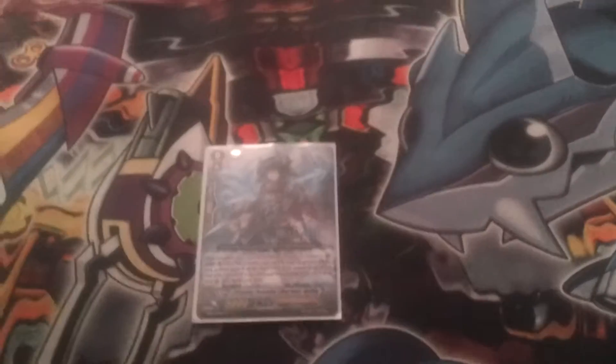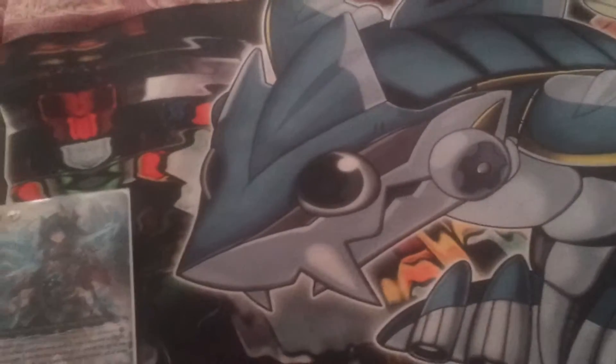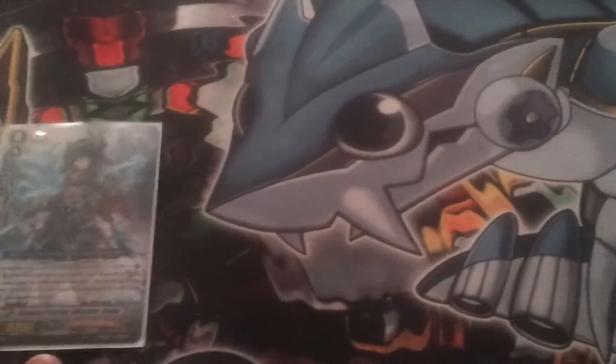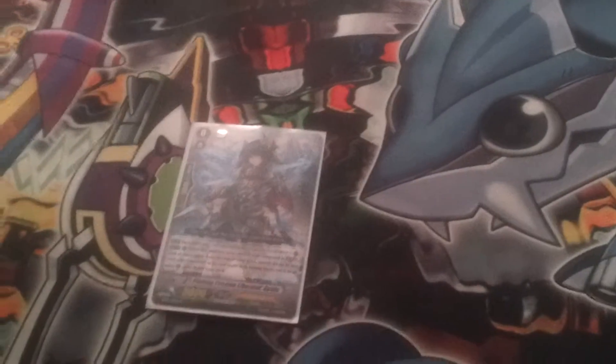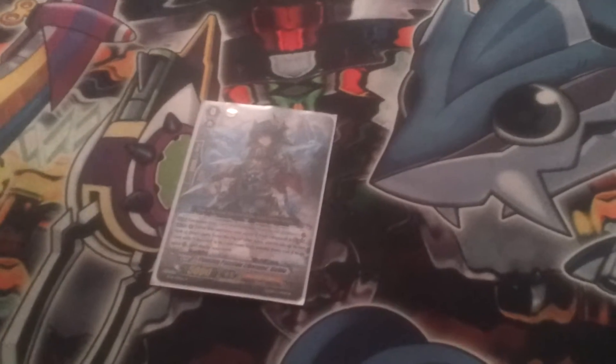The starter I'm using is Guido. For no cost, except for sending it to soul, you check the top 3, call 1 to rear, and then you can shuffle your deck rather than put it to the bottom. I like to save this for later, when I've started getting all my triggers to the bottom and start needing triggers, so that I've got more chance of getting them to the top.